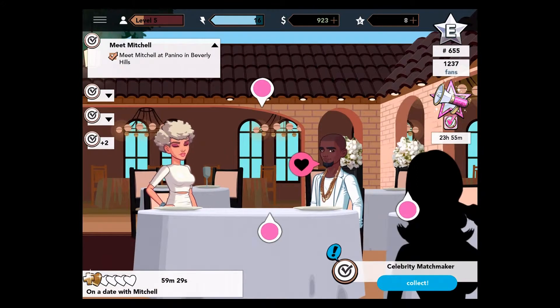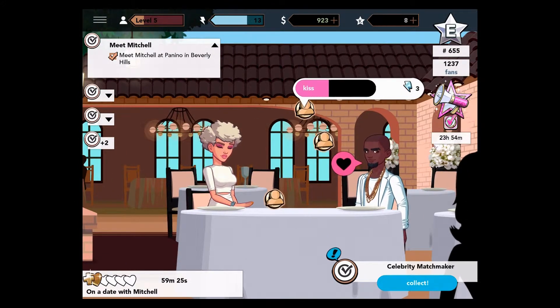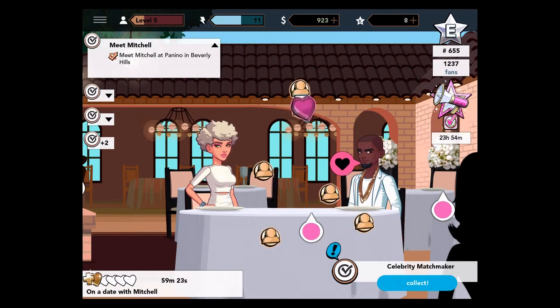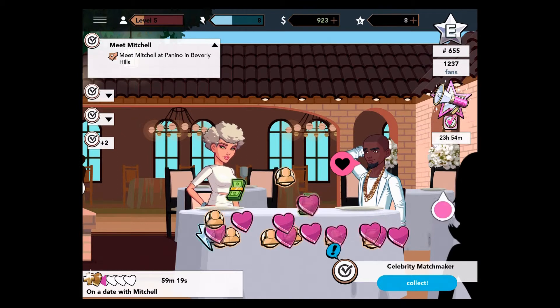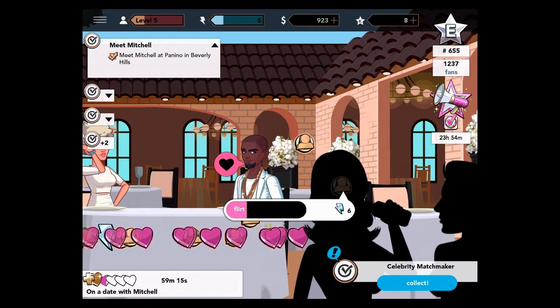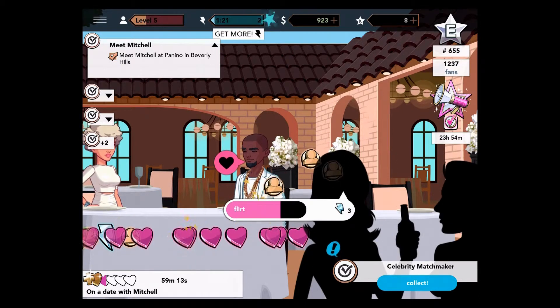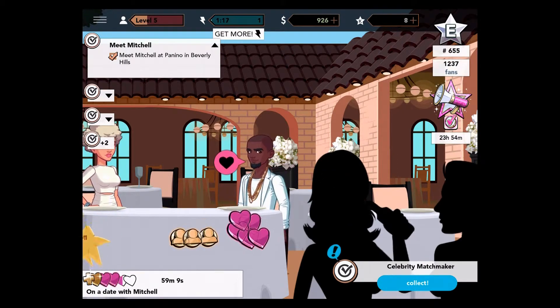I have 15 energy so I just tap on these things. The whole point of doing this is it builds up rewards, and also — as happens in The Sims — when you have enough of this and interact with individual people, in this case I'm on a date with this Mitchell guy, our relationship changes.